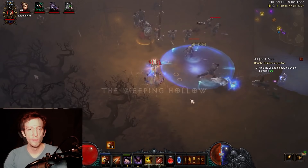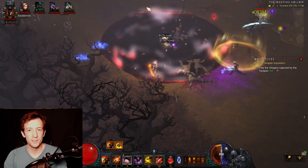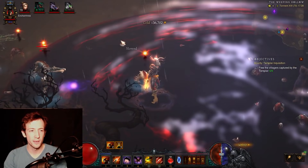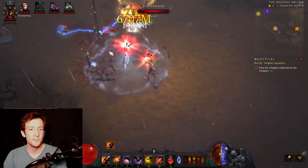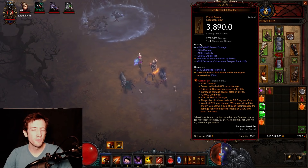We just need to find an elite real quick. Here's a guy, and if you kill him, it will proc this massive area of effect. You can also see this little glowing icon above the trash monsters. This means they get a debuff of taking 250% extra damage. Now it's a very interesting gem.